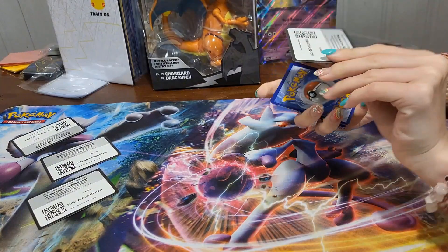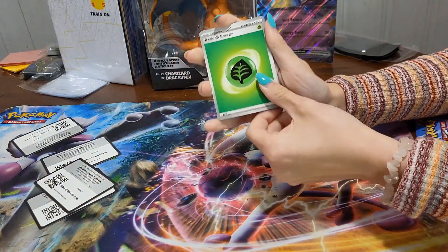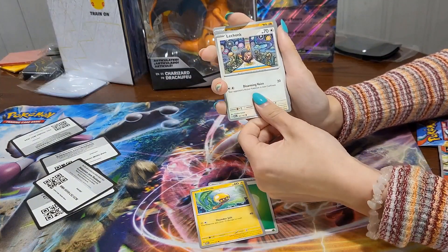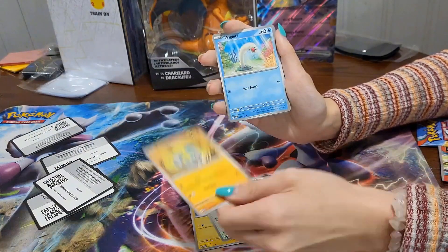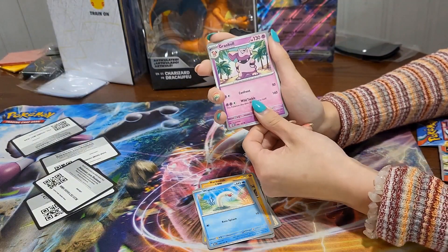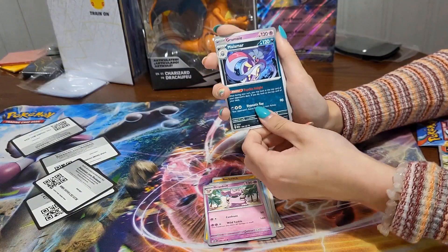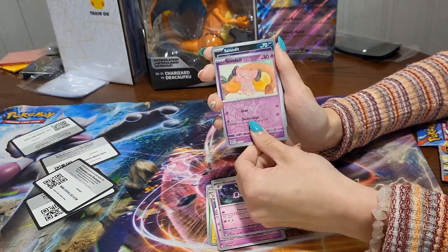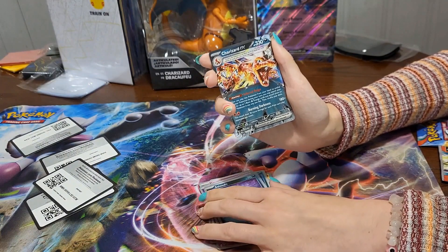We do have a code card — one to the front. We got Leaf Energy as well, Tedbulb, Lechonk, Barboche — this seems oddly familiar. We got a Wiglett, Grumpig — did you have a Grumpig? No. Okay, we got a Malamar, Grumpig, Snubbull reverse, Salandit reverse, and a Charizard — a Charizard EX!